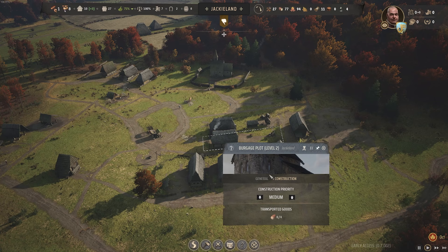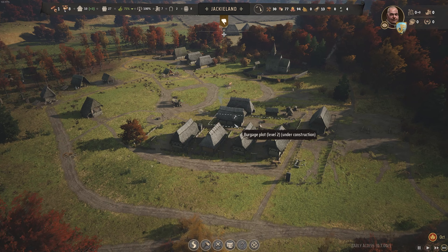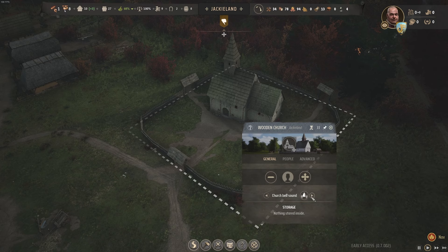I stuck it down at medium priority whereas I should have had it higher. Let's upgrade this to higher priority so we start working on the second Berger plot. We have enough for one more family if they want to move in. I'd rather focus in on upgrading this to go ahead and upgrade us to a medium village rather than staying a small one. One very important thing we need to do whilst our tier two Berger plot is building is choose our bell sound, because there's plenty to pick from and this will define our village loud and wide.